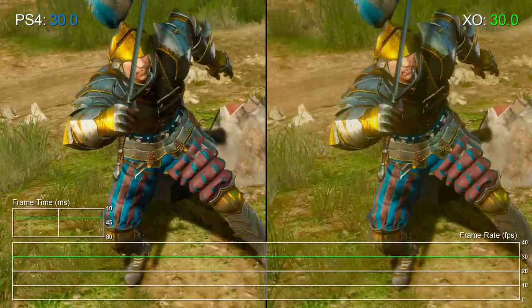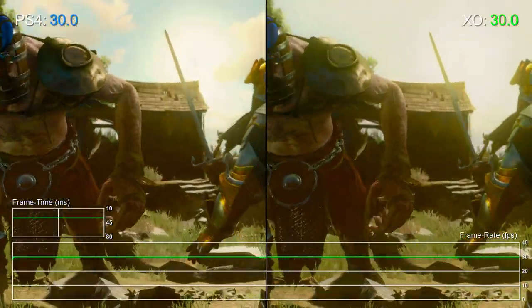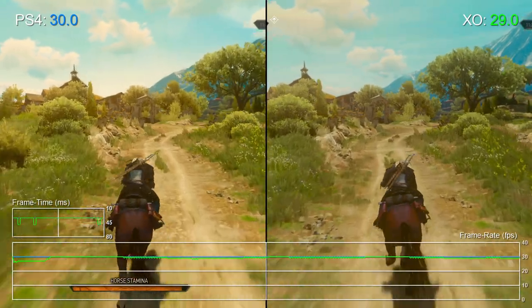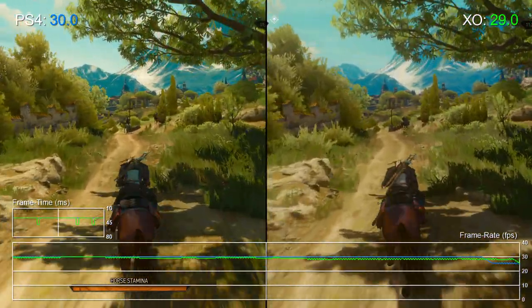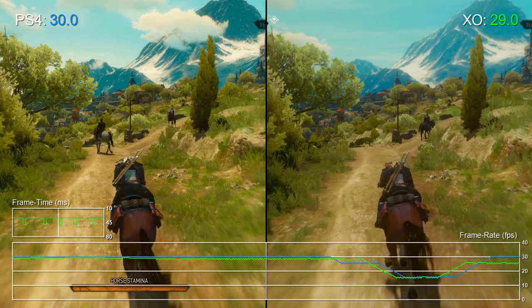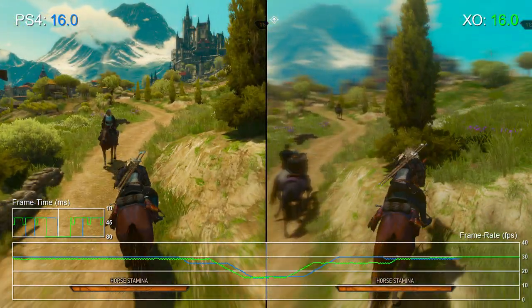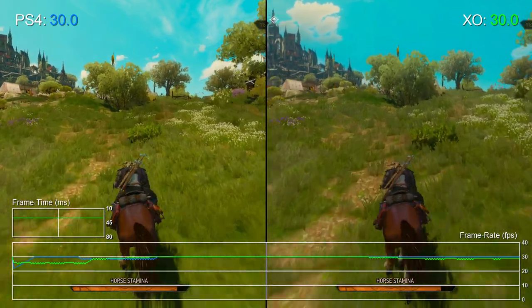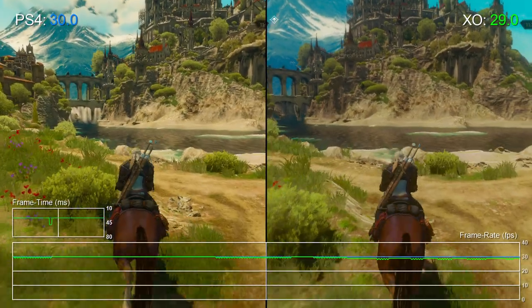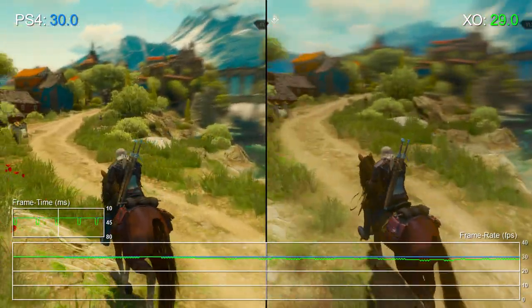However, as we get closer to the big city, Xbox One does fall notably short of PS4. Both consoles have a single massive hiccup as we approach the castle, likely due to asset streaming. But it's Xbox One that regularly drops frames across this run, putting it at 28fps compared to the sturdier 30 on PS4.